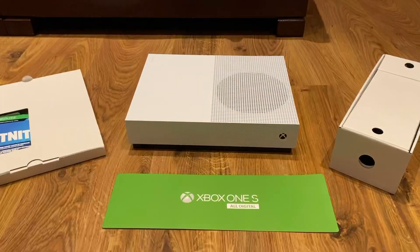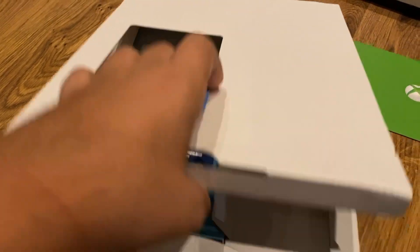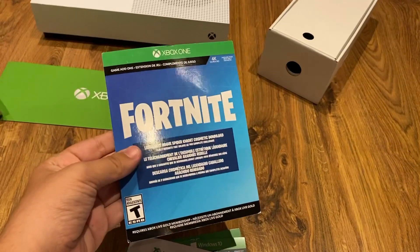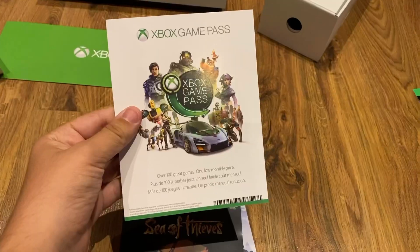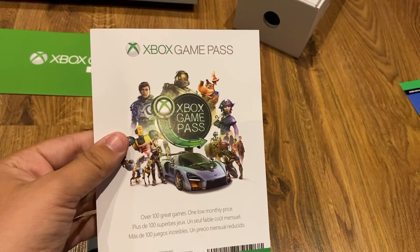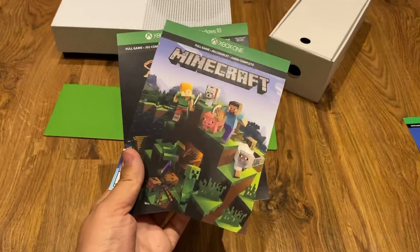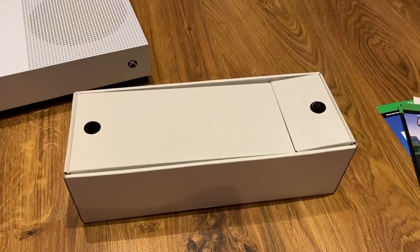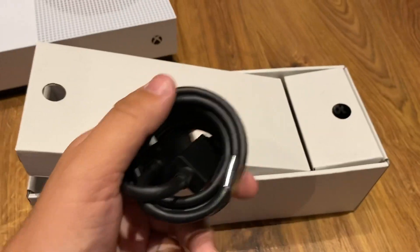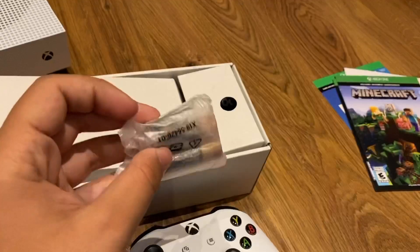It has one terabyte of storage and disc-free gaming. So this is everything we got inside the box. Right here we have all the codes: first we have the Fortnite Spider Knight code — we already redeemed it — next we have the Xbox Game Pass code, then the Sea of Thieves code, and the Minecraft code. Here we have the Xbox One S manual, this box, the HDMI cable, the white controller, and its batteries.